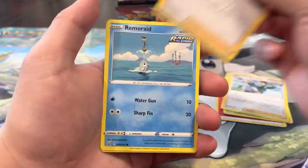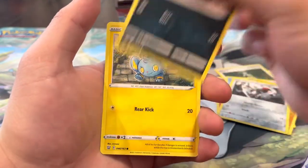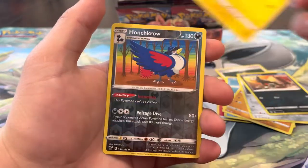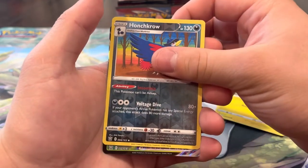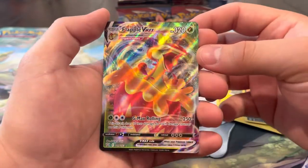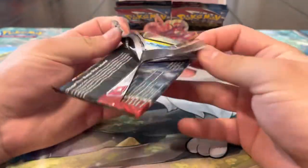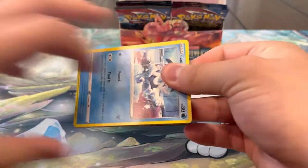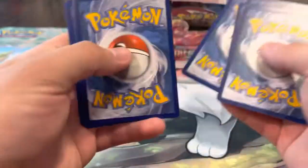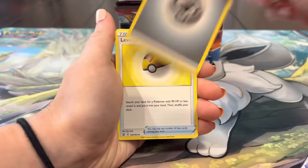Pack twenty-five: Cacturne, Mustard, Cheryl, Remoraid, Cubone, Pawniard, Houndour, Shinx, reverse Honchkrow - and another VMAX! We got the Flapple VMAX, we'll take it for sure. This is definitely our best Battle Styles box we've ever opened. First time getting an alt art out of a booster box from Battle Styles. We're still missing a Full Art - imagine pulling another alt art, that'd be insane.